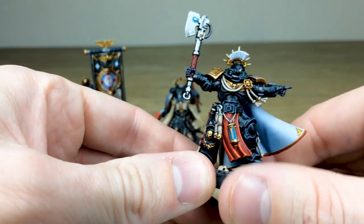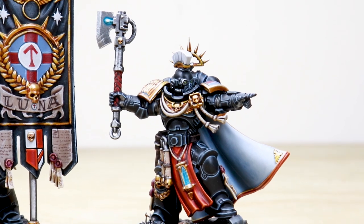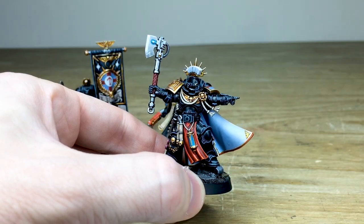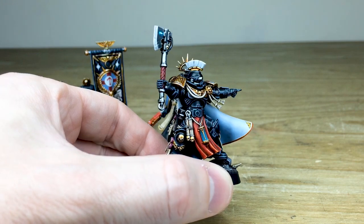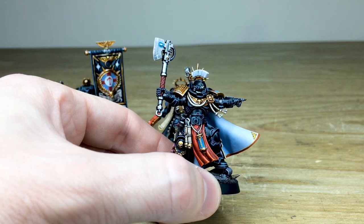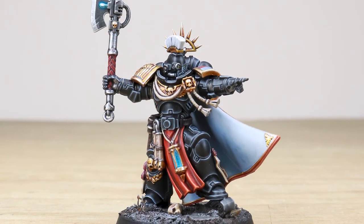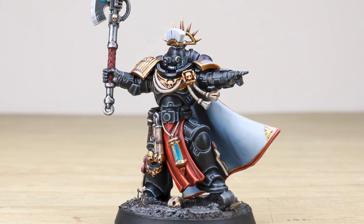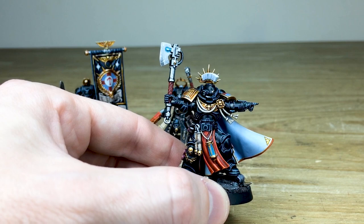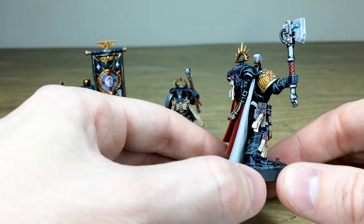Lastly, we've got a Primaris Captain that's had a little bit of conversion work done — he's got a lovely tassel on top of his head and has been given a power axe rather than the power sword you most notably see on the standard Primaris Captain. There's a lovely vibrant rich red loincloth with a vial of liquid in it. The basing across the force is an urban style with some gantry work, rebar, and skulls — as you'd expect on any 40K model.